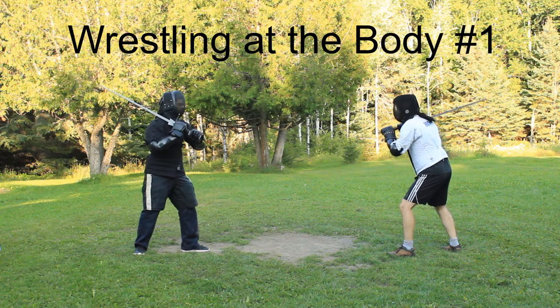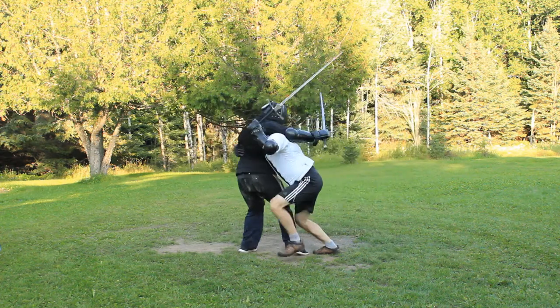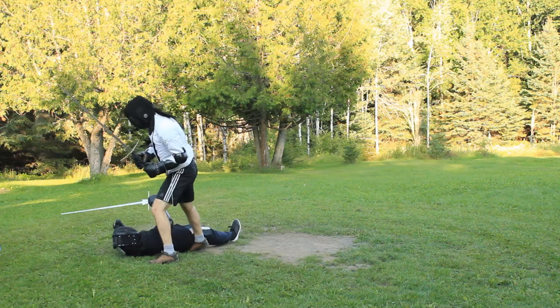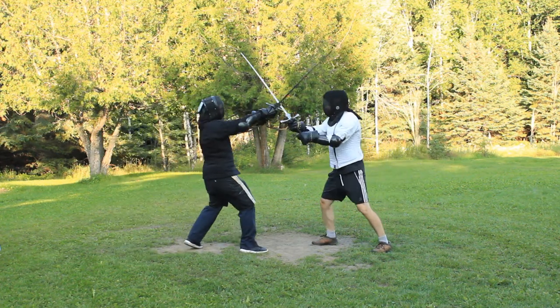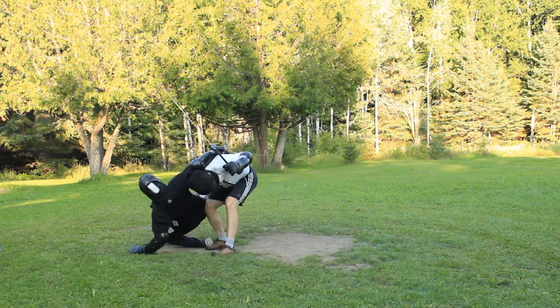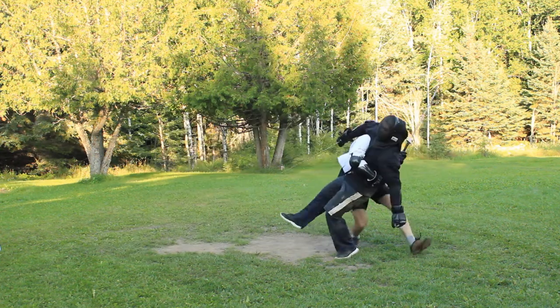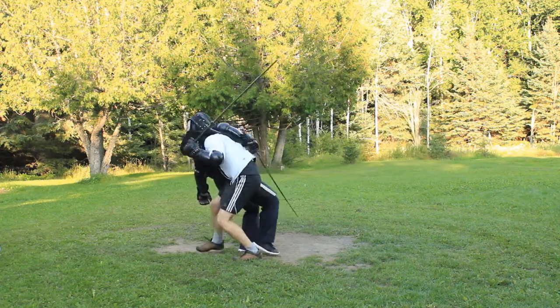When he runs in at you and goes high with his arms and wants to overwhelm you with strength from above, then also go up with your arms and hold your sword with your left hand by the pommel over your head, letting the blade hang down behind your back, and run with your head through the arms towards his right side. Spring with your right foot behind his right; send your right arm against his left side, in front around his body, clasping him to your right hip, and throw him before you onto the back of his head.